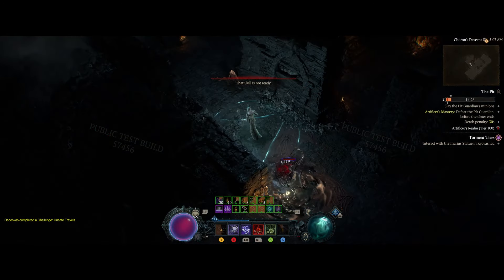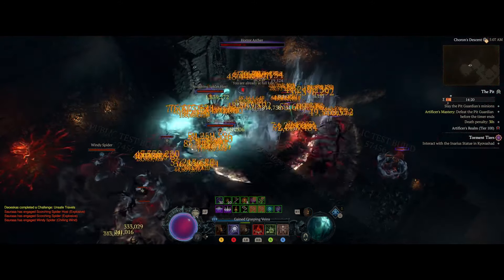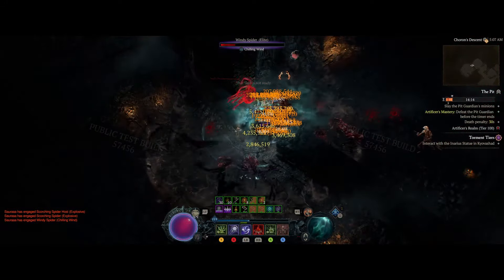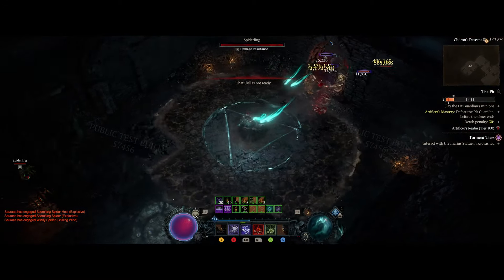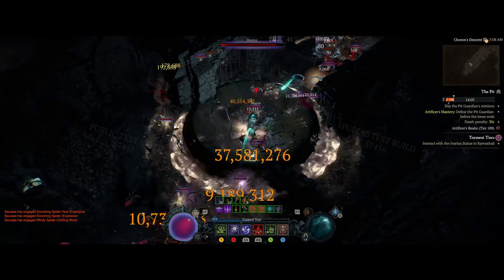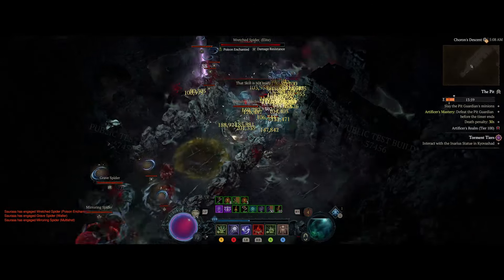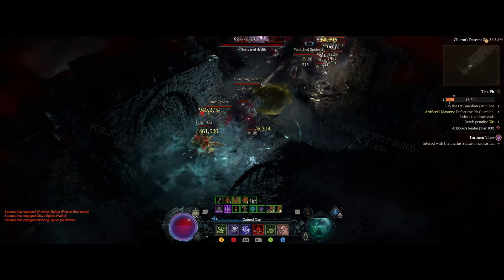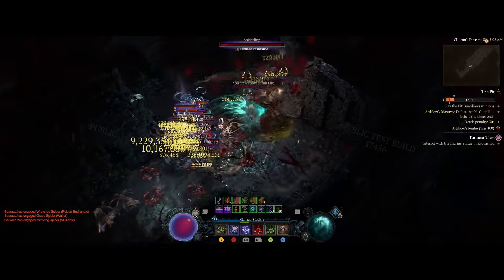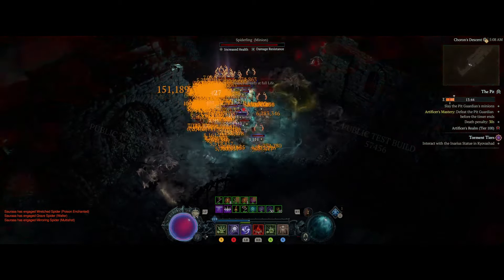I am also dropping my build planner link in the description. Currently it is set up as a very min-maxed end game setup requiring expensive gear, but I am also working on making a more ancestral, no mythics type of setup as well in case you want to get this build online very early. I just put this one out there for now — I want to get it to you all as what you may strive your gear to look like as you work towards it, so you have an end game goal with this build. I will also be making an ancestral version and no mythics version on that same planner link.